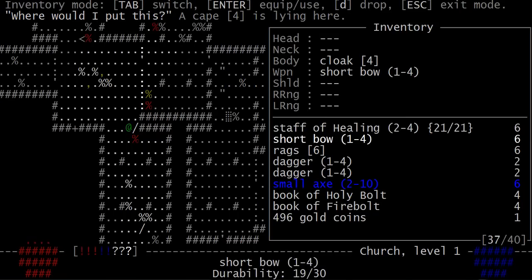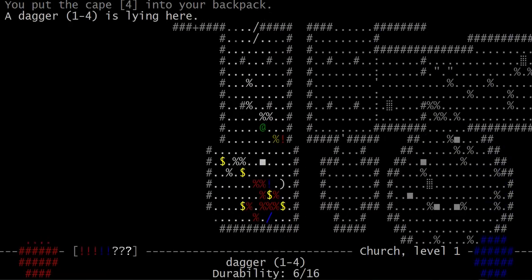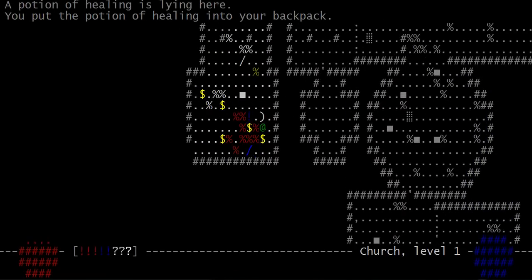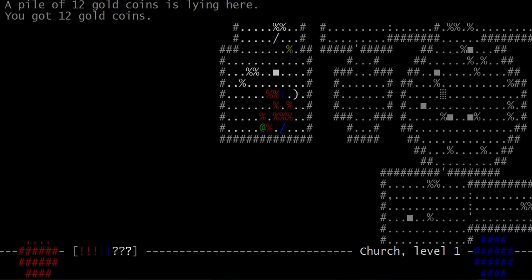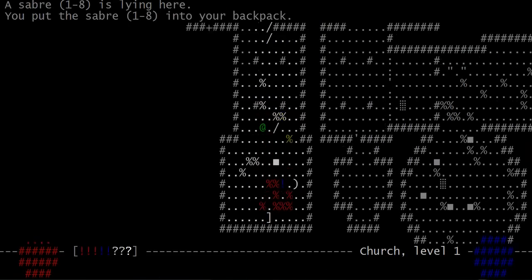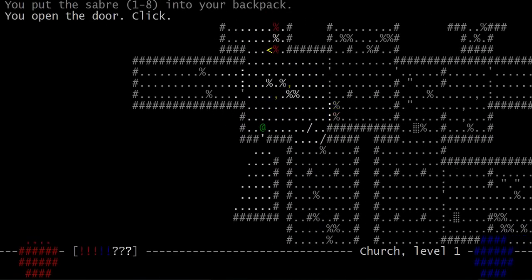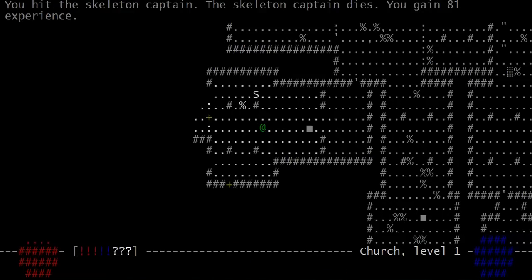Where would I put this? I don't need the daggers. And that's just a buckler, which doesn't work with the bow, so we ignore that too. The rags are gonna be crap, so let's just drop it. I'm going to try to finish this floor before I have to head back up.